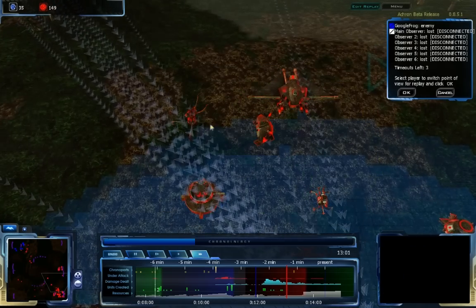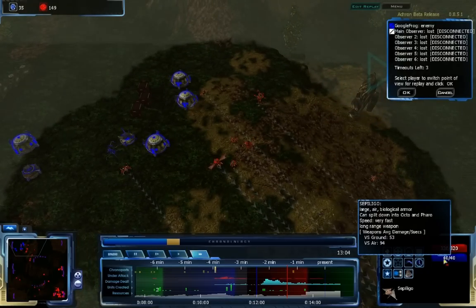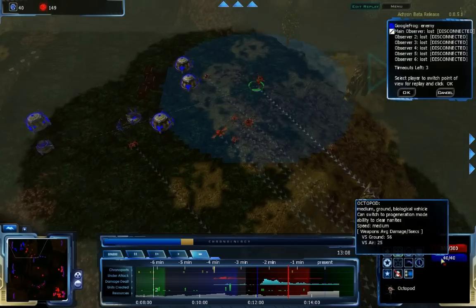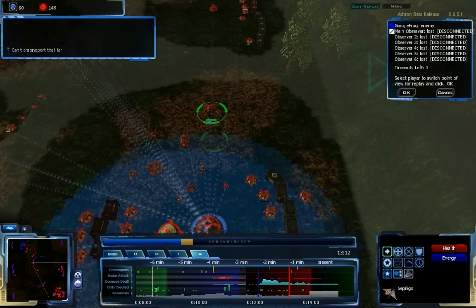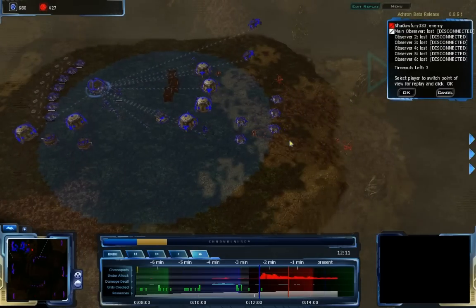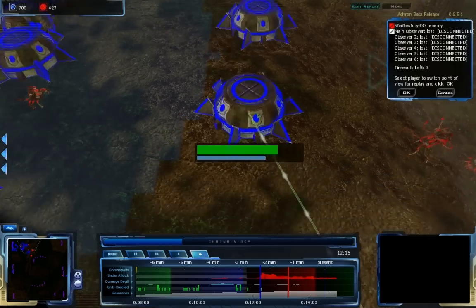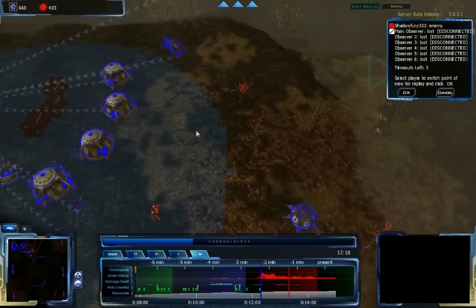Seppi Ligos deal 53 damage per 5 seconds to ground, which is fairly high. For reference, Octopods — dedicated anti-ground units — deal the same amount of damage at one tech level below. So Seppi Ligos are going to be effective on both ground and air. I'm trying to chronoport this Seppi Ligo back to use it more effectively. Googlefrog, about a minute down, is trying to defend with some Faropods dealing a fair amount of damage to my Octos, because Faropods are anti-ground units and Octopods aren't good anti-air.